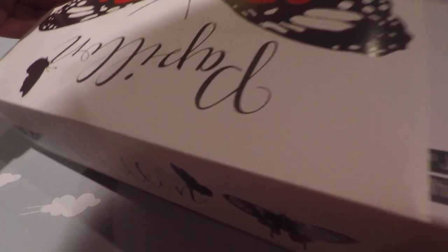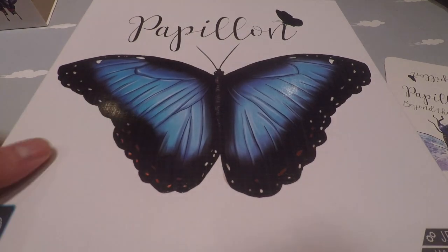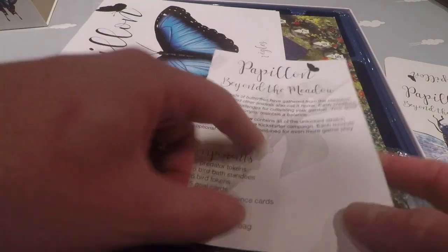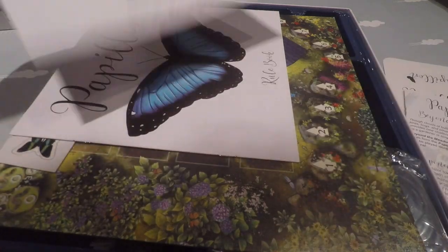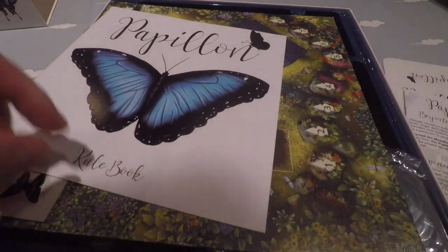Let's go back — there's some extra wrap around the box. So this is the box itself, with another butterfly on it. The back is the same. Inside we have the rules of the expansion and some gnomes. Also the rules of the base game, once in English and once in French. The expansion rules seem to be only in English.